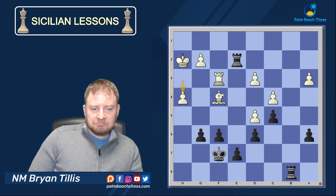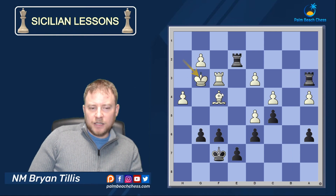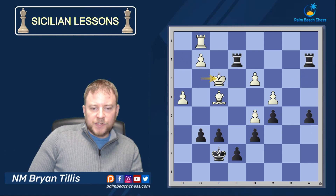He runs. Now that the king is holding the E pawn, my Rook on E2 is free to dance. He's on a great square — how about we just go after the weaknesses? There's really nothing that can be done to stop me from just collecting here, and he's got to defend. He's got nothing else and the runners are going to run.